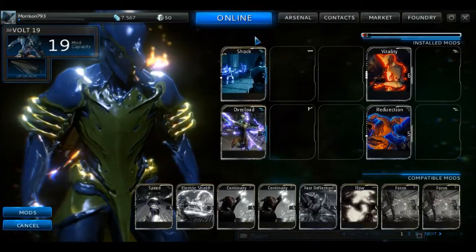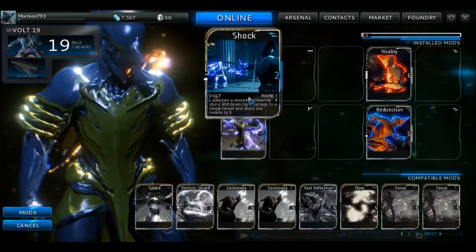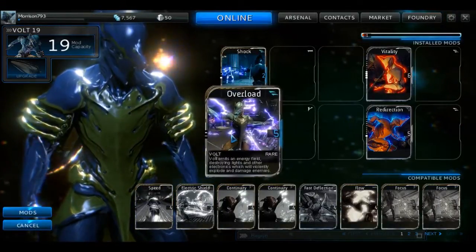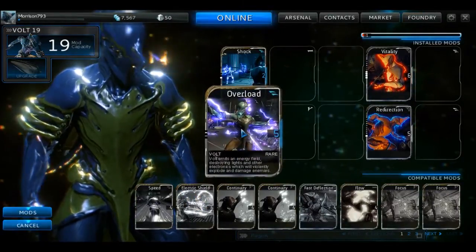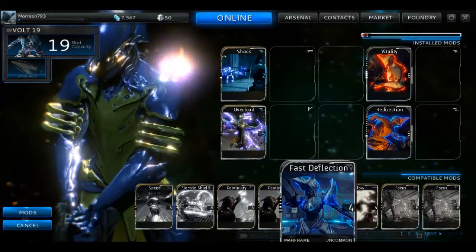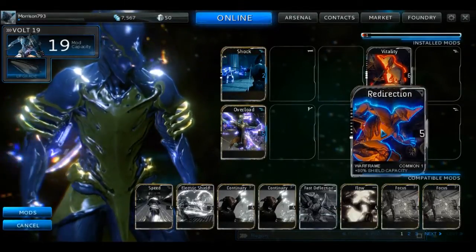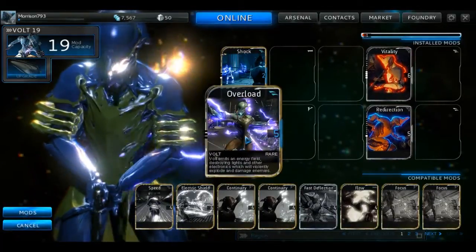In a previous tutorial we mentioned how to equip your different mods to your battle frame and talked about the different notches on the card. One thing we didn't go into detail about were the little black notches on the left side of the card in the center. Those indicate what level your skill is at — every skill you find in the game starts at level zero, indicated by all black notches, and as you level up, each black notch fills with a white one.